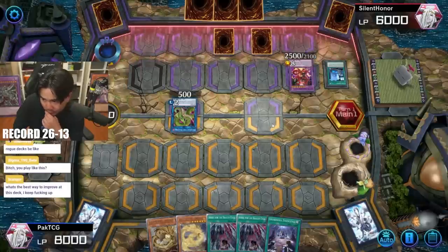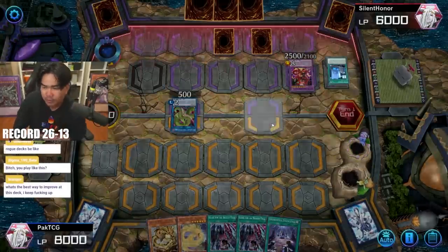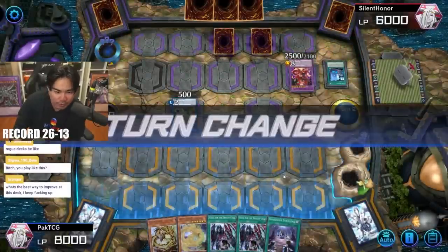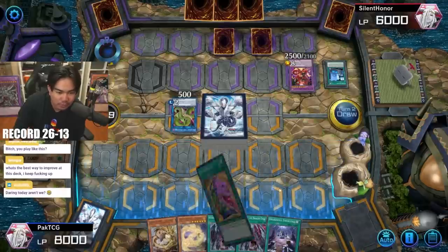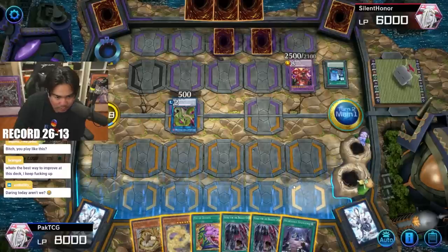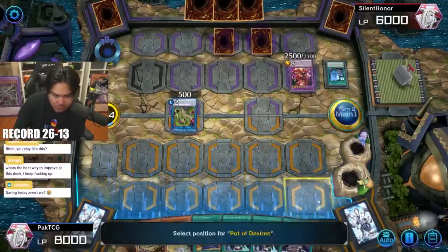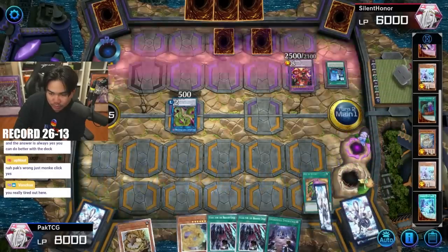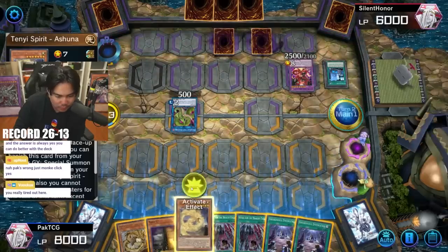Quick tip: play with purpose. Every time you play, always try to think — could you have done something better? I always try to see my options as early as possible in my combo. Blackout banish, Protos, True Emergence — okay, looking good.